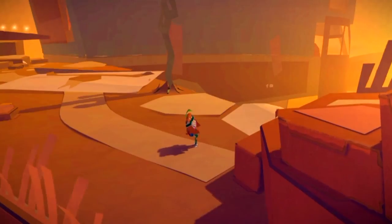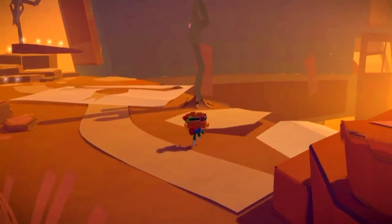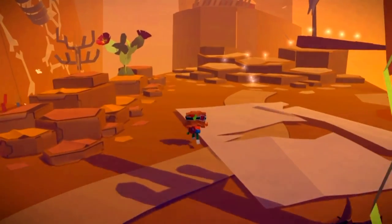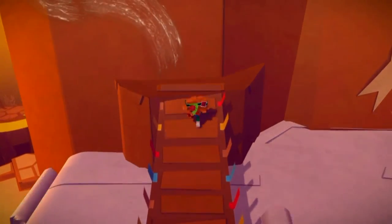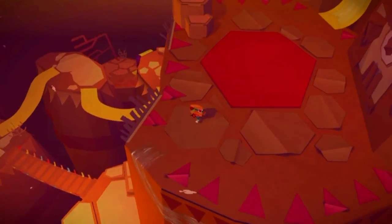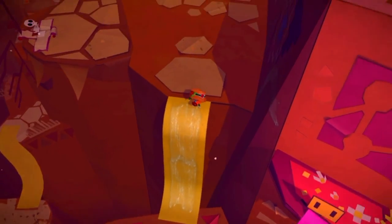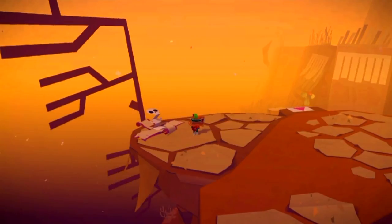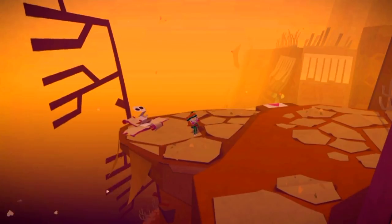For the final present for this level, continue making your way through and eventually a cactus will pop up. Finish talking to him and head over to the left — you will need to unfold this bridge. Continue making your way up, come over here, make your way up this yellow glue path, and you will find the final red present.